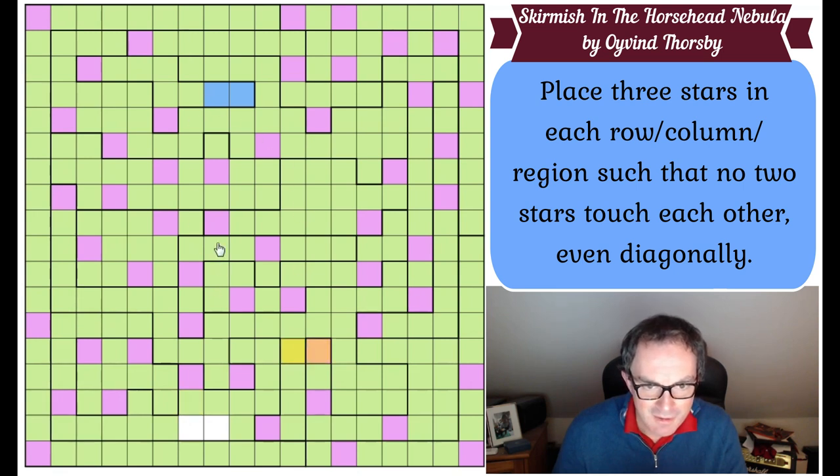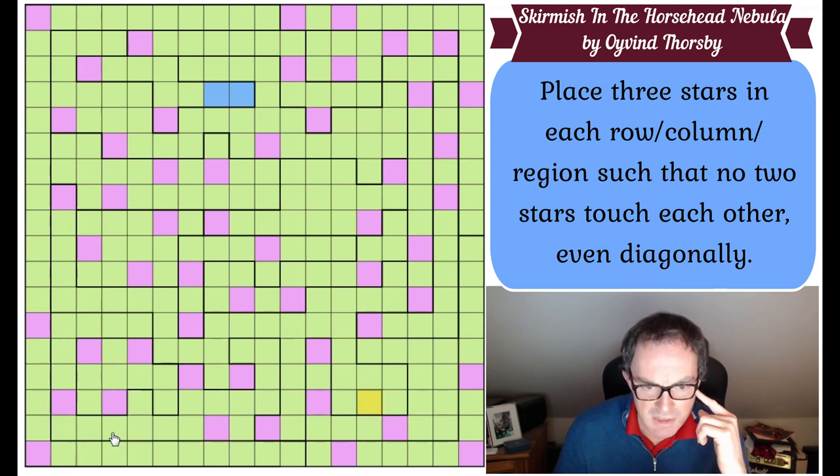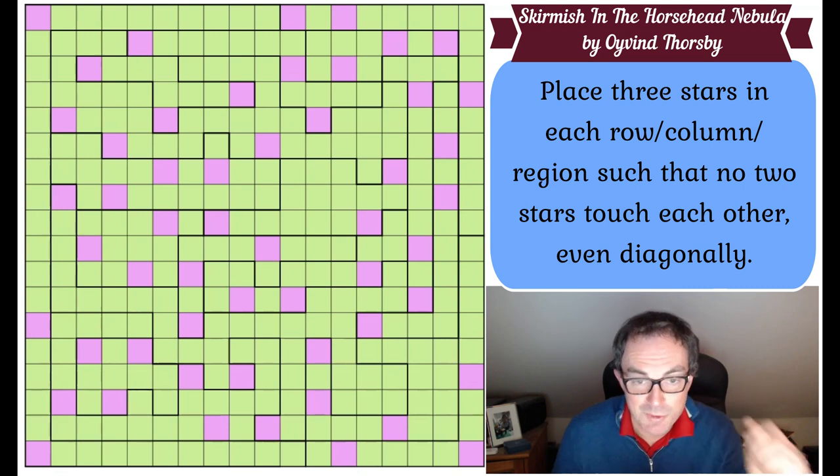So this one can't be a star. Now I'm hoping, if we look at this region - one, two - I've got three in Gonzo. Two - yeah, this must be the last one. Row 17 was the easier way of looking at that. Therefore this is not a star and this is a star. And I think that is the complete solution to Thorsby's puzzle. Very, very nice star battle for a change.